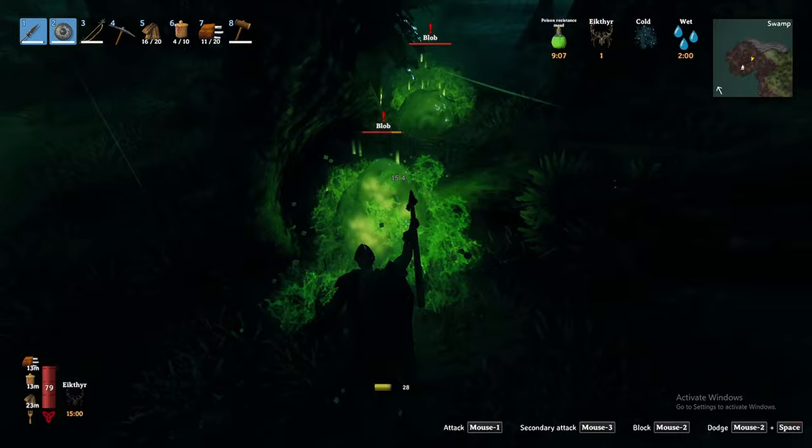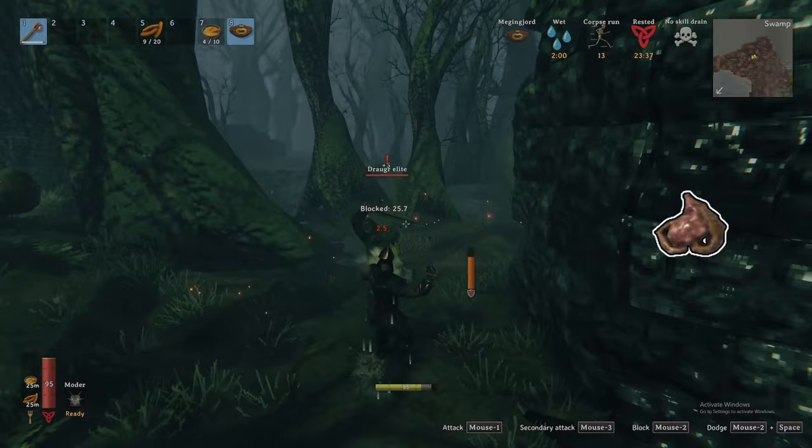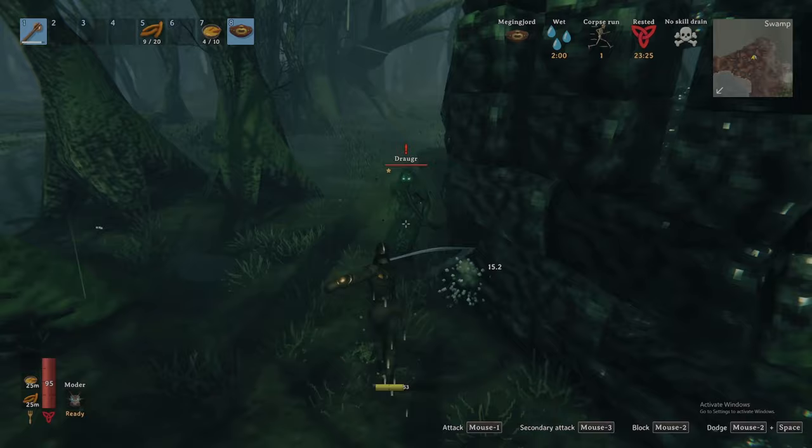Second are the draugrs and draugr elites. These creatures are undead vikings and can either have melee or ranged weapons with no real weaknesses. The elites are stronger versions of the base draugr and when defeated can drop entrails and their corresponding trophies. The entrails unlock a nice new health food recipe, while the draugr elite trophy is part of a unique melee weapon.